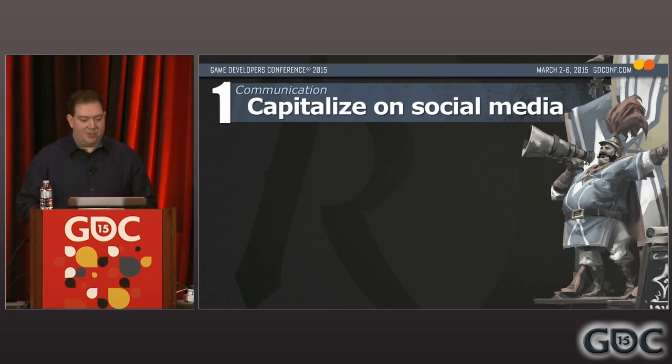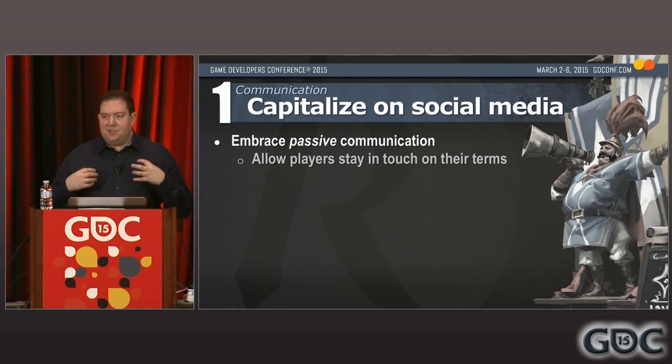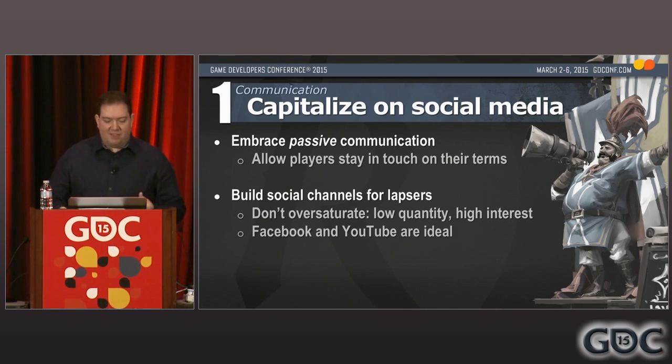But if email isn't enough, what are your other options? I recommend embracing social media and this concept of passive communication. By this, I mean you're not actively pushing messages directly at people — you're putting them out there, but you're not forcing them down people's throats. You're allowing people to stay in touch with you, but on their own terms. To specifically target returners, I recommend building a particular social media channel around their needs. Here you're going to want less quantity but higher interest and higher quality — less of that day-to-day community chatter, and a focus on the really big and important game updates or events. We found that Facebook and YouTube work particularly well for this because people don't expect you to be filling them with lots of different stuff every day. Twitter, on the other hand, is much more fast-moving and conversational — I don't think it would work as well from this perspective.